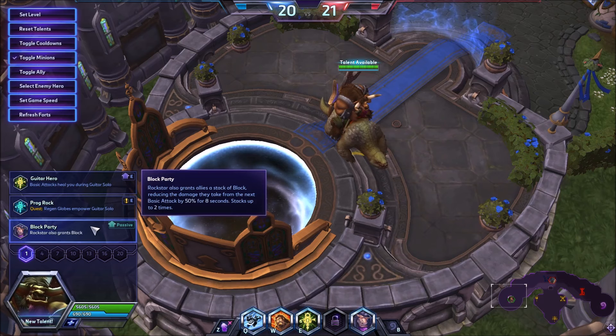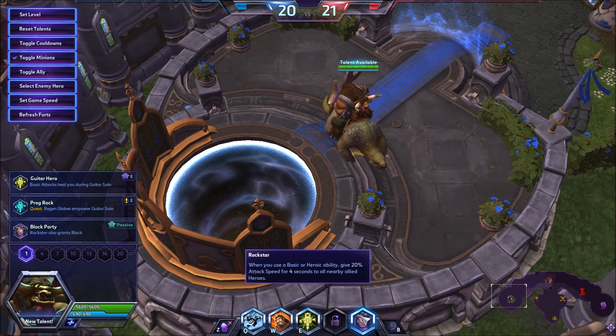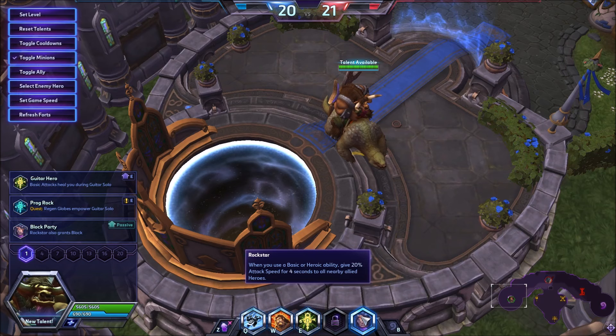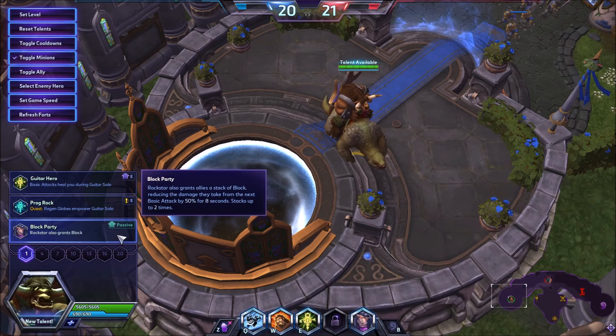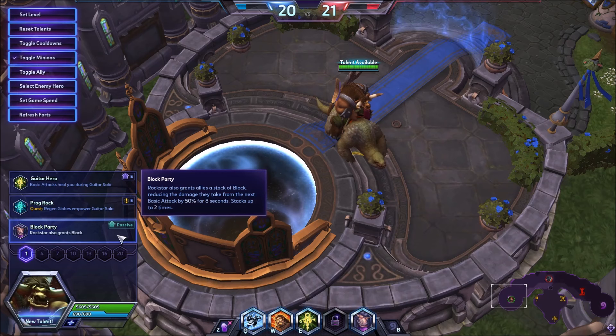His other level one talent that's pretty sweet is Block Party. Obviously Block is in the title and it's hilarious, but it gives Block not only to you but to everyone in your Rockstar range. They'll get Block stacks as well when you activate the ability. So if your team needs to deal with the other team's crits - like Thrall, Nova, Greymane, or Follow-Through - this could be the talent to take, although you're giving up a lot of sustain for the ability to block their chunk.